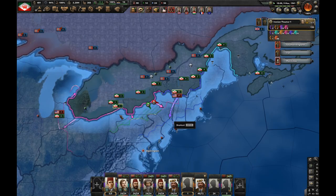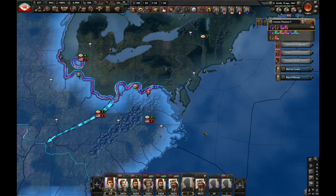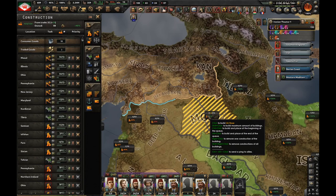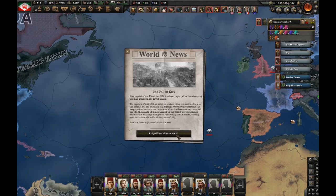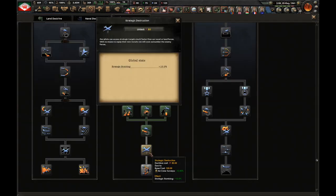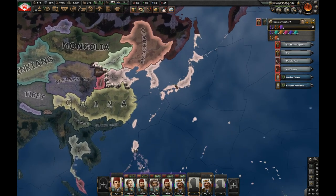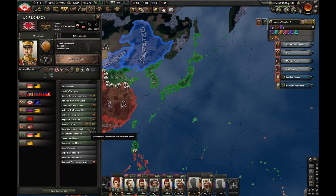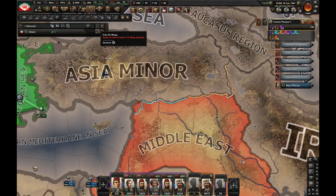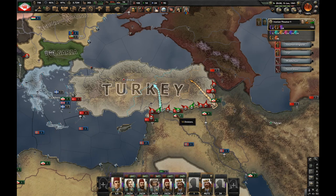Germany wants me to join their wars but I'm not going to accept that. We're pushing nicely into the USA. Justification for Turkey is finished — let's declare war on Turkey. The fall of Kiev — good job Germany, fighting the Soviets on their own. We're pushing even more into the USA. Japan declared war on the USA as well but they're barely doing anything. Pushing into Turkey is harder than pushing into the USA — Turkey strong.